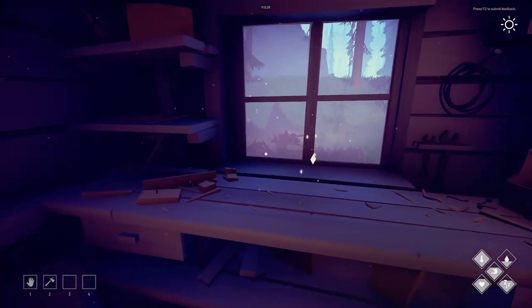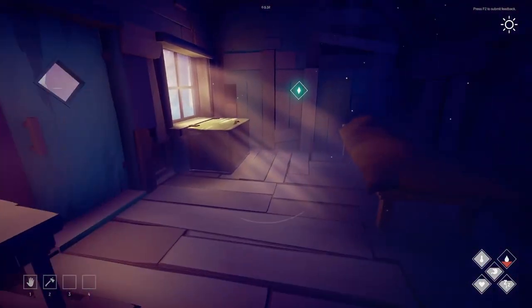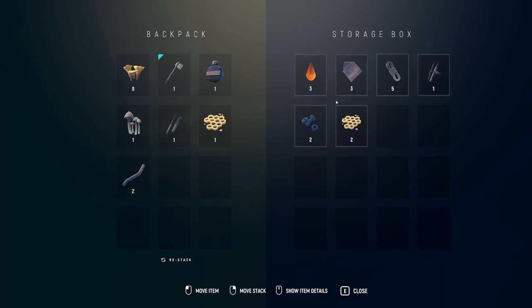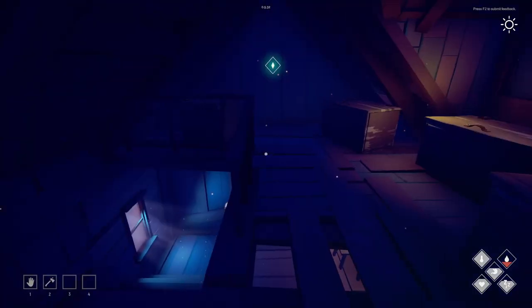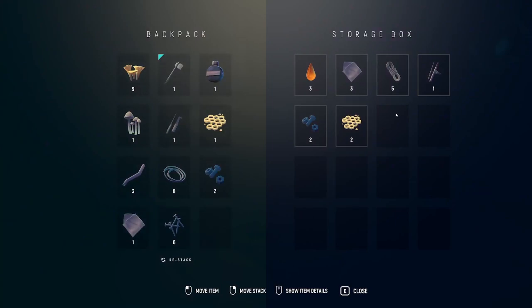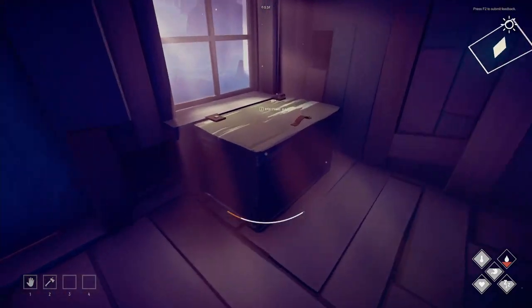Looking in here I could make a compass, not too interested in that. Making a pickaxe requires steel wire, steel pipe, and beeswax. I've got most crafting stuff down here — steel wire, bolts, pipes, rags, nails — but I'm actually pretty much out of everything. I need one more steel pipe, I'm short. Let's put all this away.